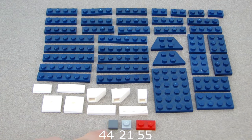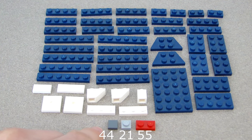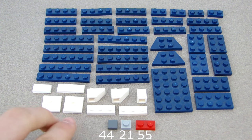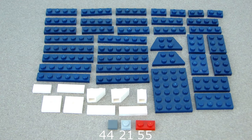Before you pause the video for the cargo ship pieces: you need 44 tiles of random colors, 21 one-by-one pieces of random colors, and 55 one-by-twos of random colors. The red, light gray, and dark gray are just random colors in those amounts. The blue pieces might be a little harder to find. The two pieces right here are jumper plates.